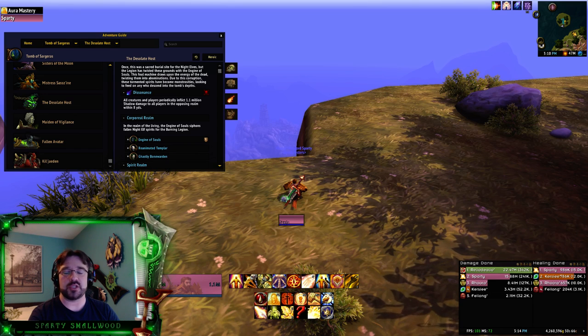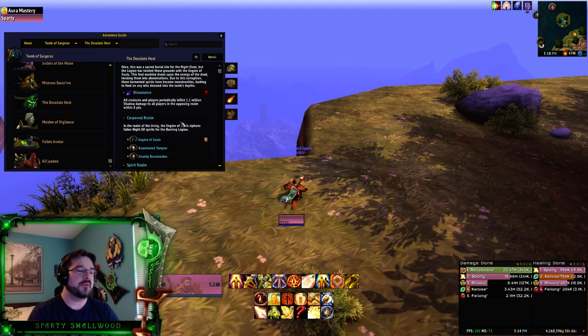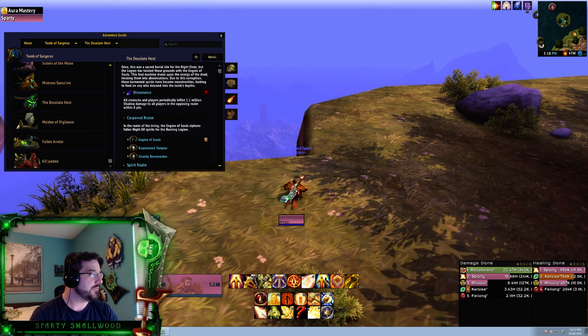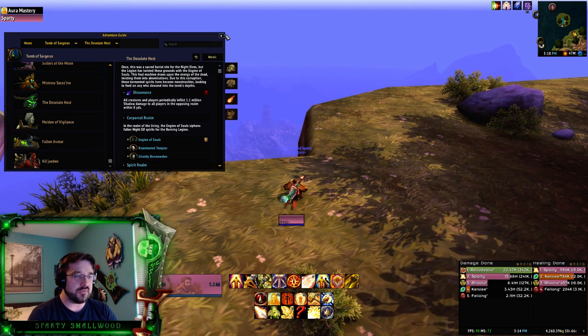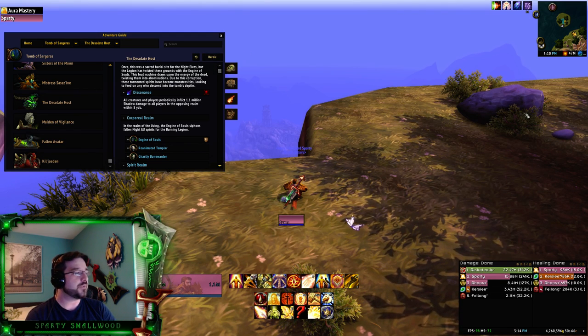Desolate Host is going to be a giant pain in the ass for a lot of guilds in terms of coordination, getting everything done. There's a Spirit Realm, there's a Physical Realm — we'll call them the Alive Realm and Shadow Realm. It is a spread encounter where you'll want to be spread at least eight yards out, similar to Gorefiend, because Gorefiend had a similar splash mechanic.